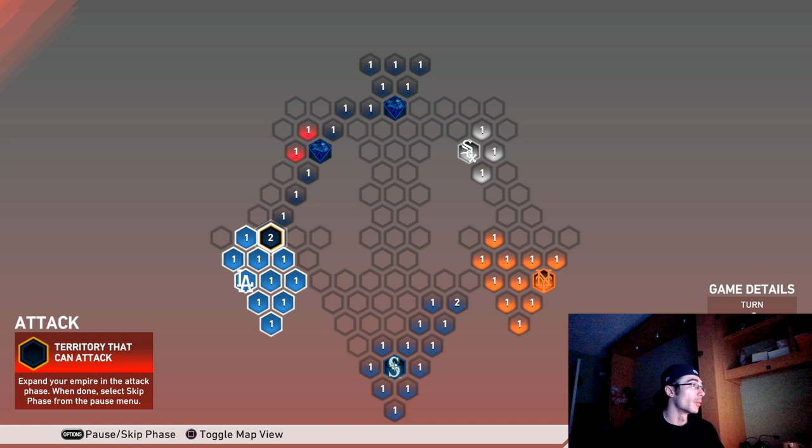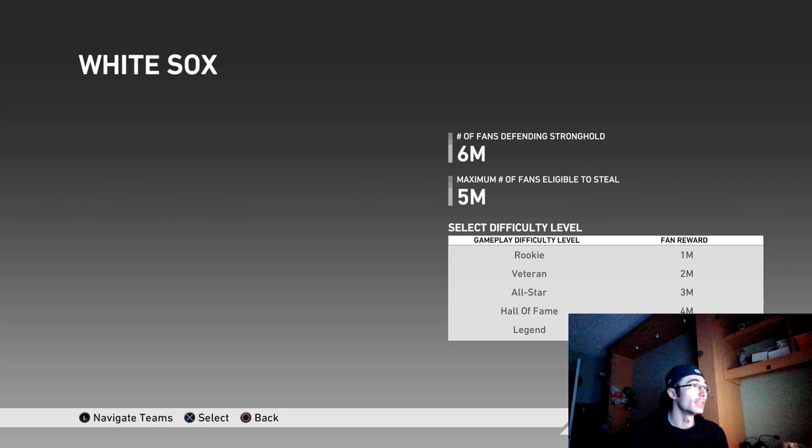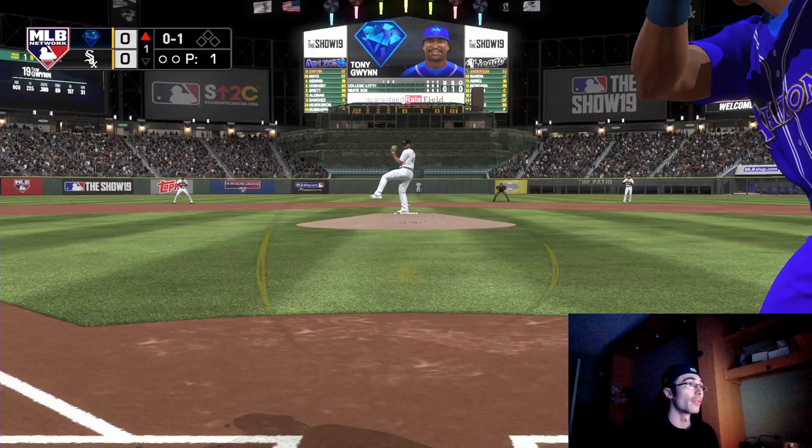I was able to beat the Reds. I simulated all the territories in between the two highlighted areas and my stronghold that was initially the Reds'. I stopped attacking at two million fans to save all my fans, then skipped phases to get to the steal fans phase, where I'd be taking three million fans from the White Sox — which is a mission requirement.